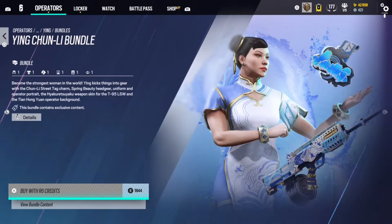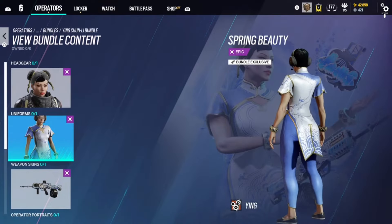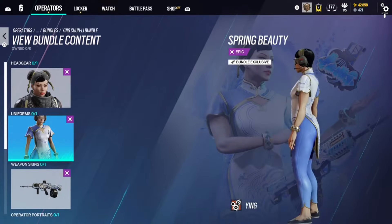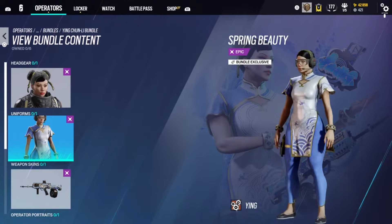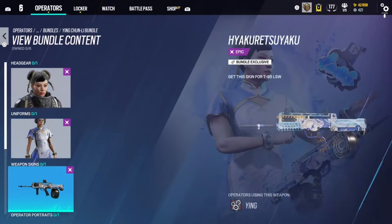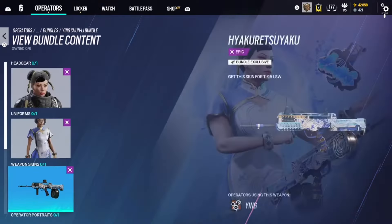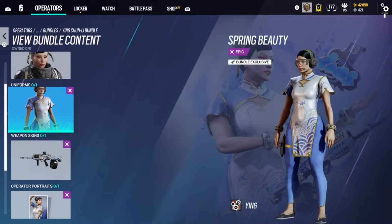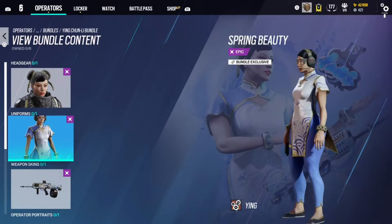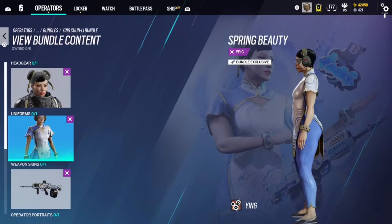Now we have the Ying Chun-Li bundle. They really hit it out of the park — they tried to hide the details but it's a cool skin. The weapon skin is pretty cool and dope. I'm going to put Chun-Li Ying in Gold. It's fun, though it's nowhere near the Fortnite Chun-Li skin.